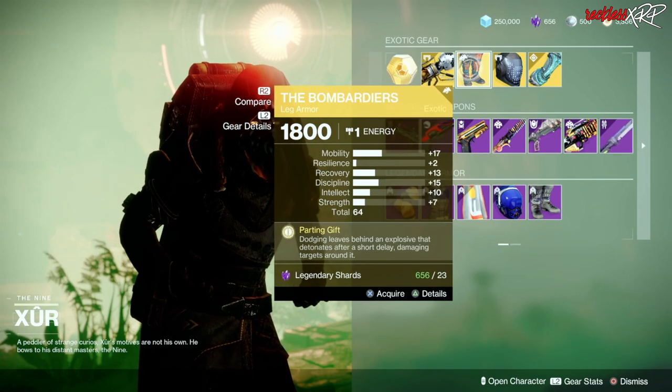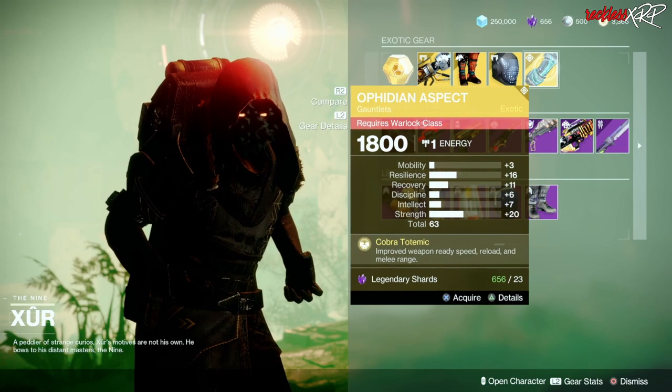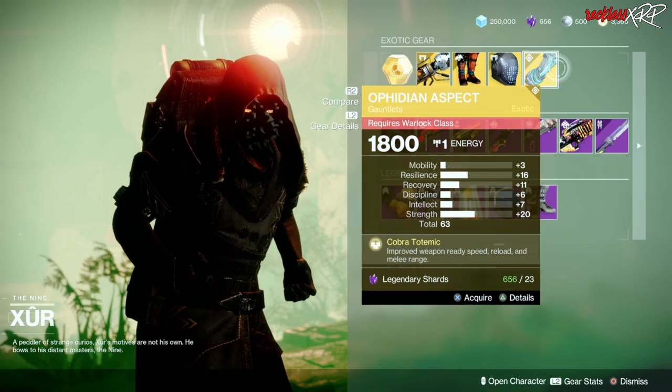Then we have the Bombardiers for the Hunter, and some armor will go for the Titan, as well as the Ophidian Aspect for the Warlock. If you don't have any of these, go ahead and pick them up. If you do, don't worry about the rolls this week.